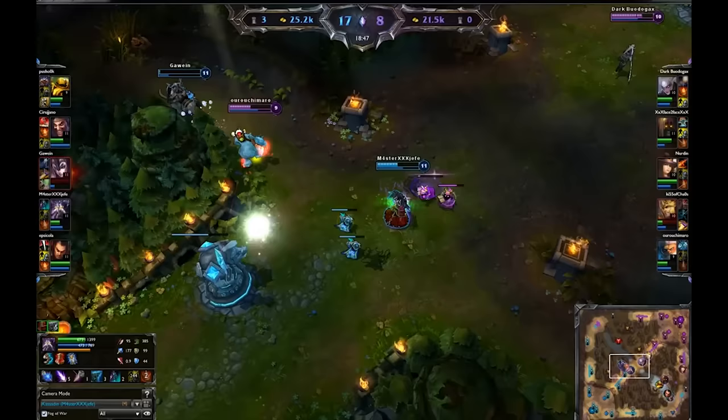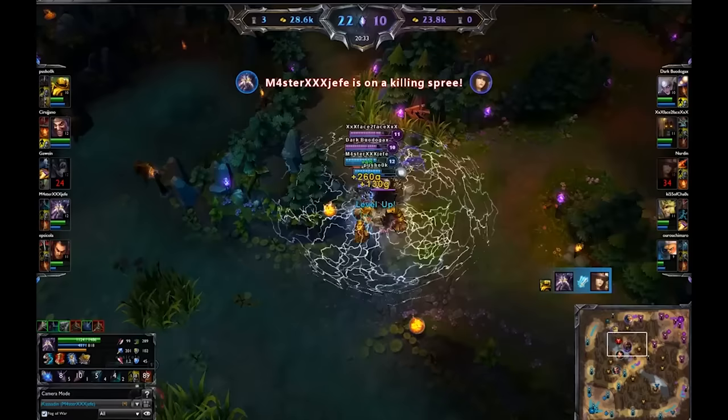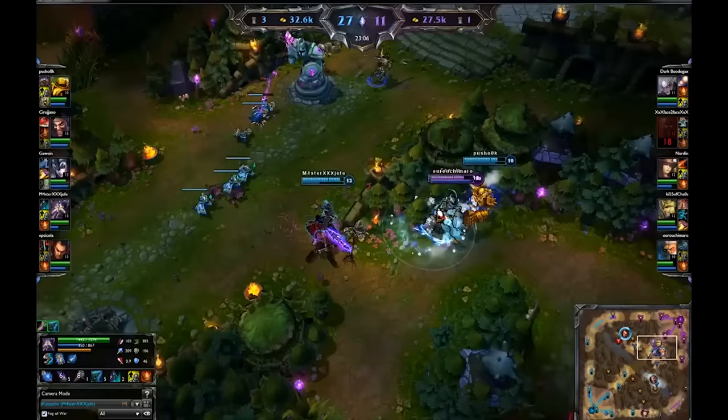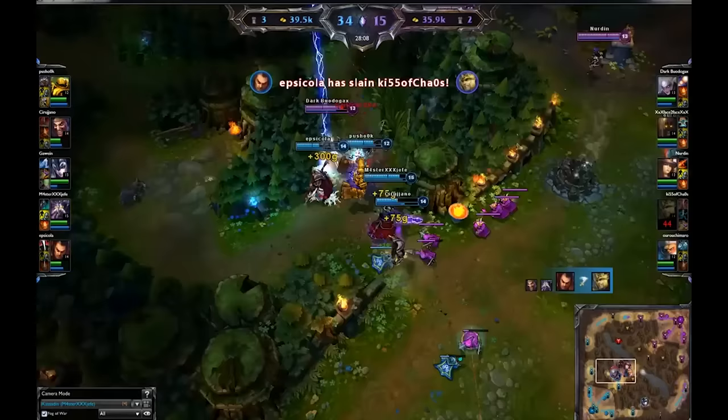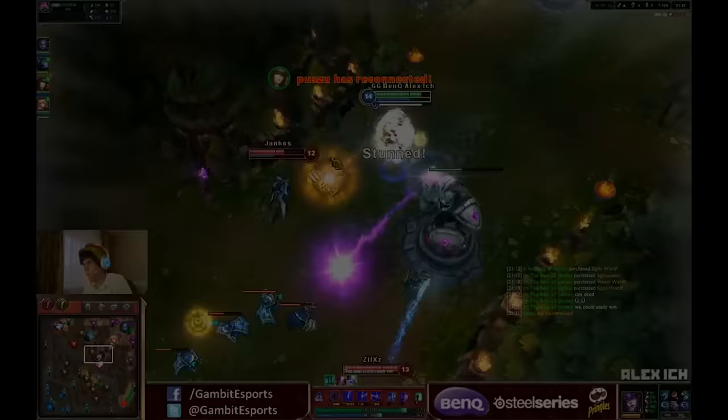Because the core problem is a simple economics equation: trade-off. You can absolutely buy Banner of Command on a mage. You get 80 AP and 10% CDR, go push a wave with Banner and gain the gold that the creep gives you, and it also allows you to take objectives a little bit easier. This is fine in theory, but horrible in practice. The problem is your limitations within League — you only get 6 item slots and a limited amount of gold during the early game. No champions really have Banner of Command as a core item.